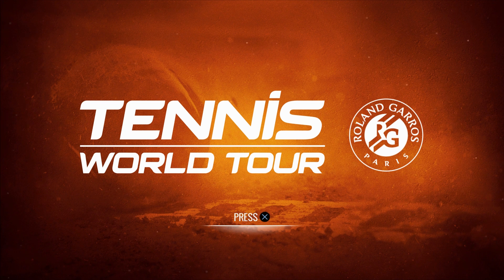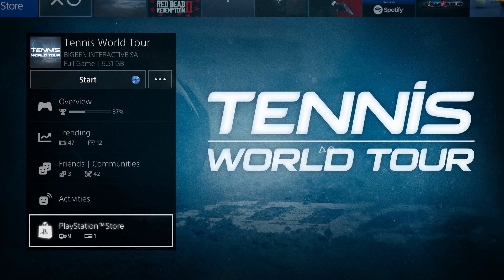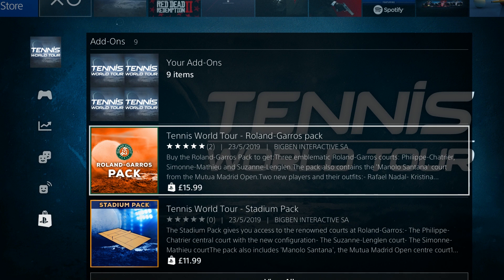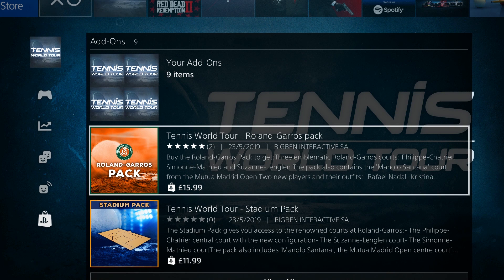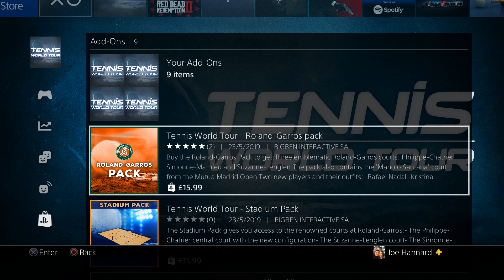Essentially, if you're buying the disc version and you already have Tennis World Tour, you are wasting your time. There is a Roland Garros pack on the PlayStation Store for £15.99, so you can get everything in today's game in that little pack. You can also just buy the stadium pack without Rafa and Christina if you want. Rafa Nadal is also downloadable for free for the next few weeks — though that may have ended today, so apologies about that.